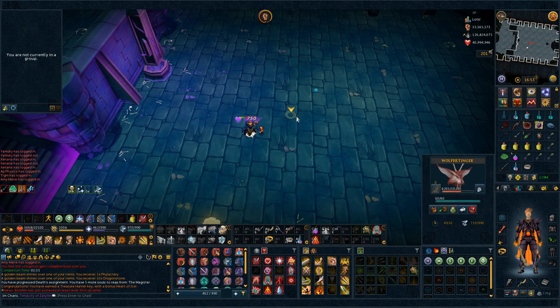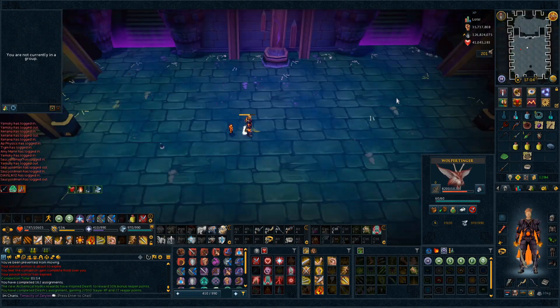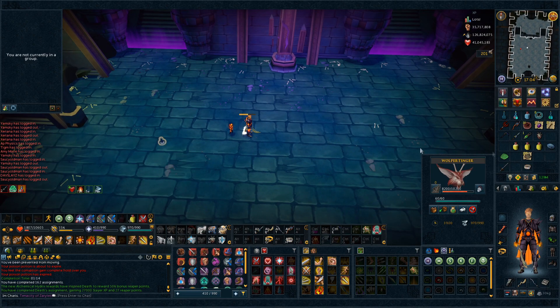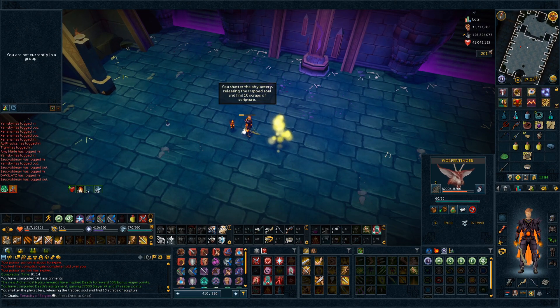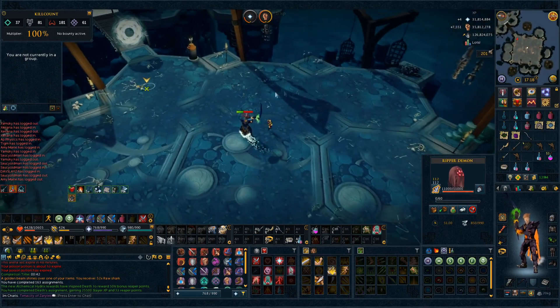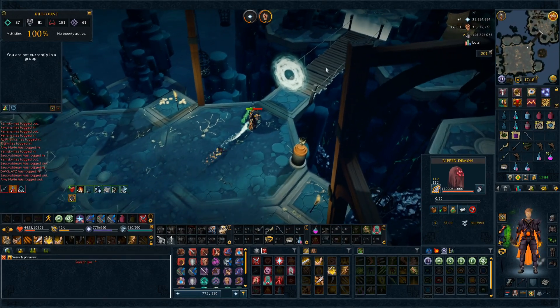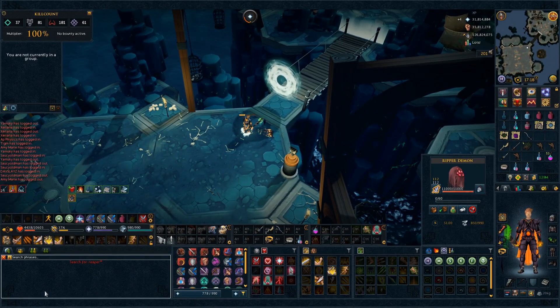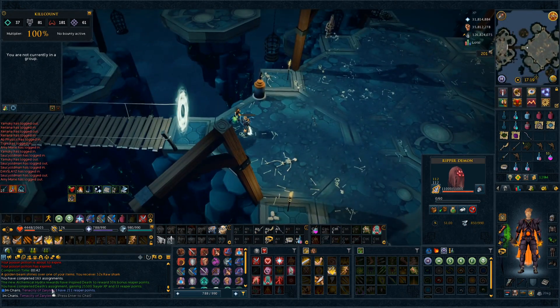We just got a Phylactery on the first kill! It was only 6 kills so I didn't expect to get any Phylactery — I guess 1 is enough. Let's shatter it and we got 10 scraps, that's pretty good. That is the end of the next Reaper assignment — it was Grigorovic and we didn't get any drop. Let's check the Reaper points — we have 211. So a couple more tasks before we can get our first Hydrix.